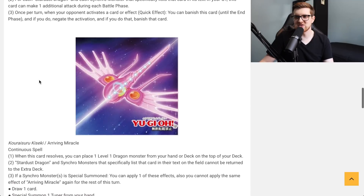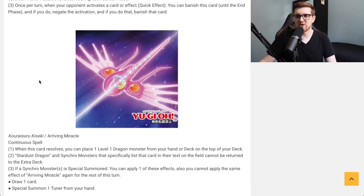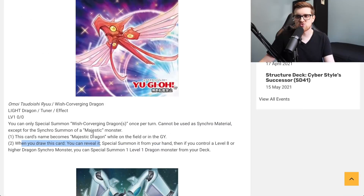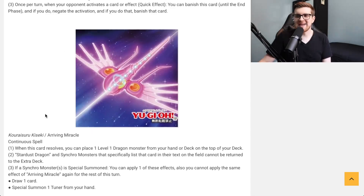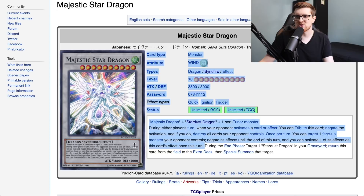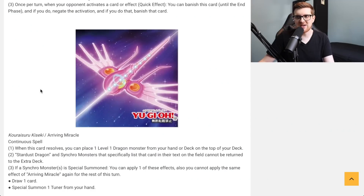Next up is Arriving Miracle — a continuous spell. When this card resolves, you can place one Level 1 Dragon monster from your hand or deck on top of your deck. So that's how we get Wish Converging Dragon's draw effect to trigger. Stardust Dragon and synchro monsters that specifically list this card in their text on the field cannot be returned to the extra deck — which mitigates Majestic Star's end-phase clause of returning itself to the extra deck.